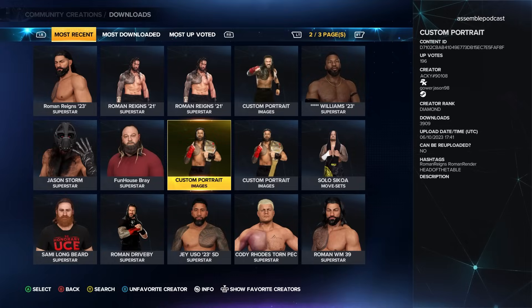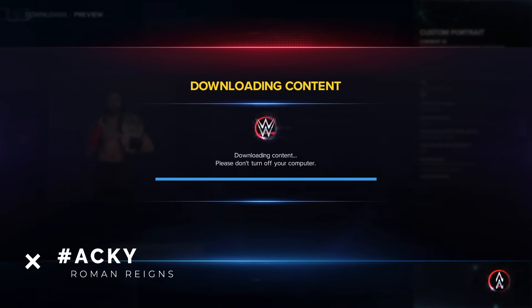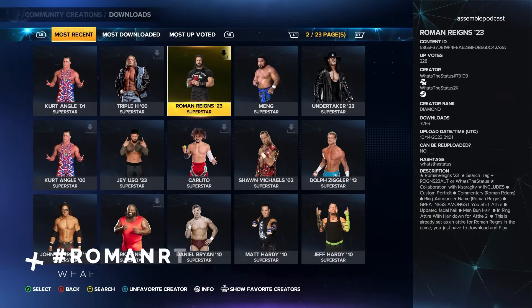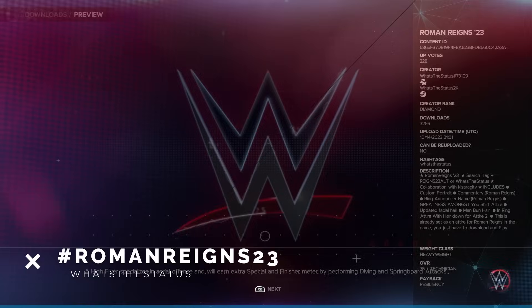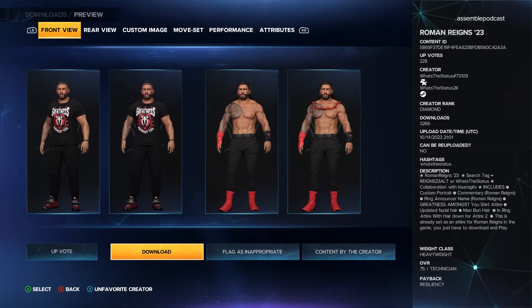Sticking with Head of the Table, grab the custom portrait for updated Roman Reigns holding up the ones with the Undisputed Universal Heavyweight Championship. For an updated Roman Reigns attire, the creator What's the Status has both a promo attire and an updated 2023 look. The hashtags are roman reigns 23 to locate it. It already has a portrait included but we'll update that shortly.